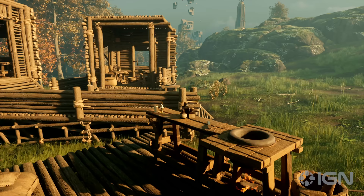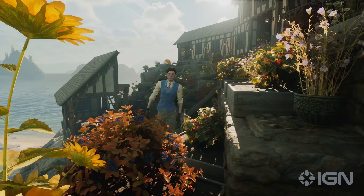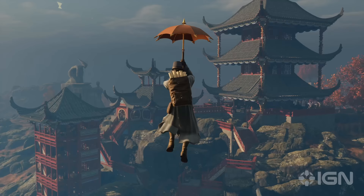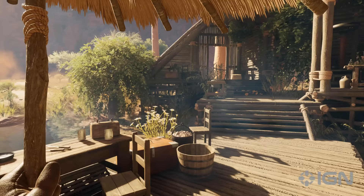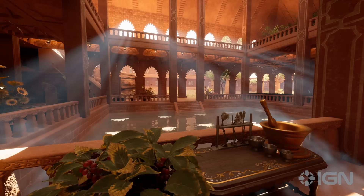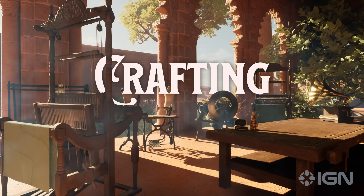While your first buildings will be driven by safety and utility, over time you'll build and expand cosy estates, gardens and fortresses. You can choose from several structural designs, including Tudor, Pagoda, Stave and more. Design your space to reflect your journey, from a rugged outpost to an industrious workshop to a luxurious manor. As you progress, your strategies and designs will transform your humble abode into a place of respite and a workshop that will become the heart of your journey.